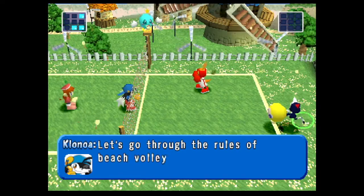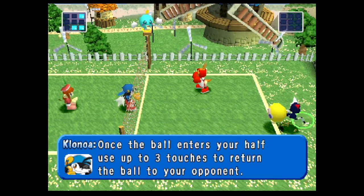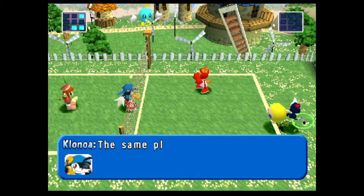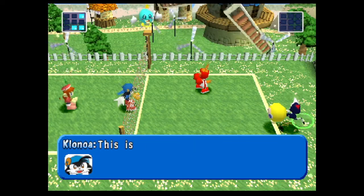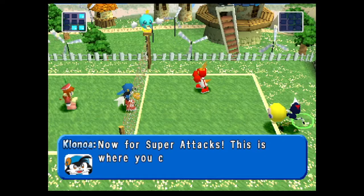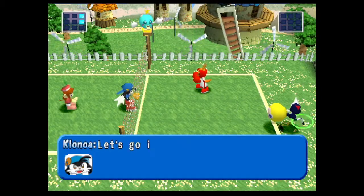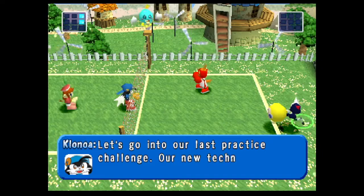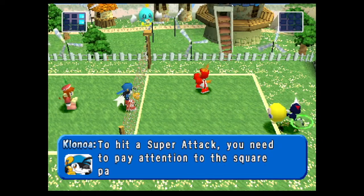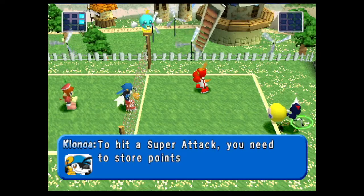Let's go through the rules of beach volleyball again. Once the ball enters your half, use up to three touches to return the ball to your opponent. Hitting the ball four times is against the rules and called a four hit. The same player must not touch the ball twice in a row — this is against the rules and called a dribble. Now for super attacks — this is where you can show the other team who's the best. Our new technique is super attacks.